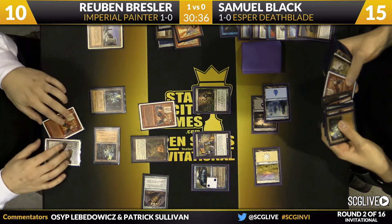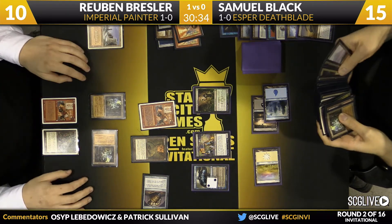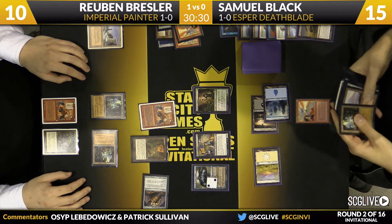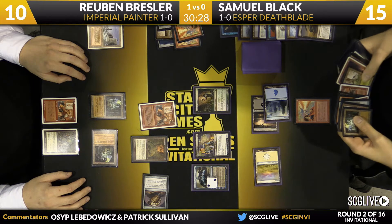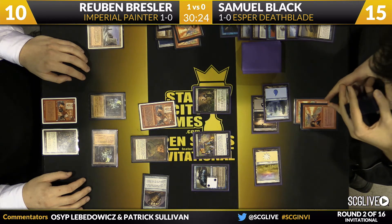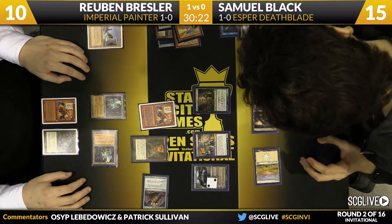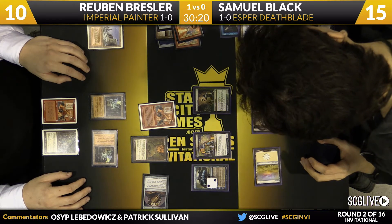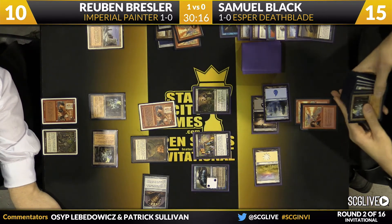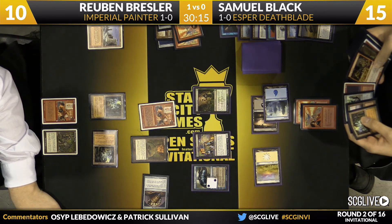Unless Ruben gets really lucky and gets another red source out of his deck, that Imperial Recruiter is going to be stranded in his hand. This is also really valuable for Sam — being able to pick up Ruben's deck and see how he's sideboarded. You don't know if Ruben is bringing in some sort of backup plan or how much he's leaning on Blood Moon in post-board games. Getting that information is valuable, not only for this game, but potentially a third game as well.